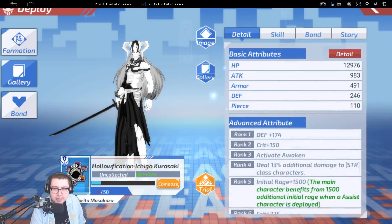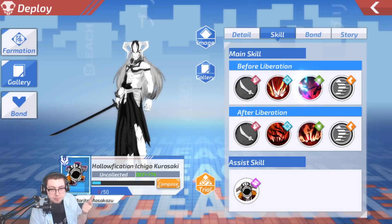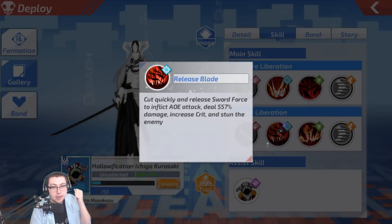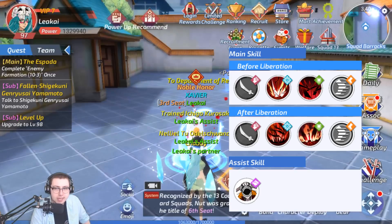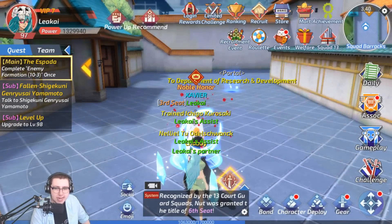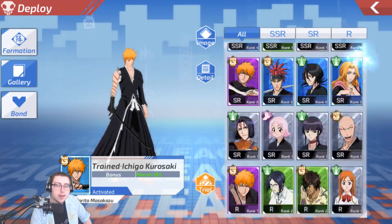I'm actually curious about the details for this Ichigo as well. Crit and stun makes sense. Crit, trap, and gain a shield makes sense. So when awakened, crit and stun, and trap and shield. So he buffs himself quite a bit and also traps the enemies, which is quite nice — and I believe trap is an anti-skill ability, like anti-dashing around and getting away.